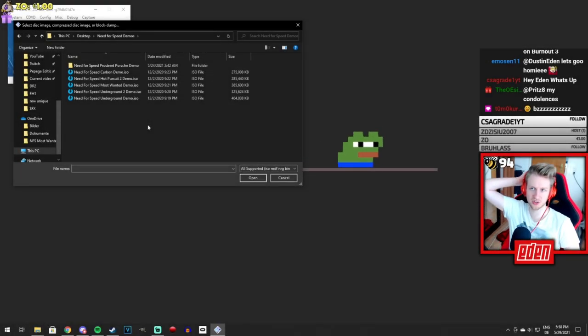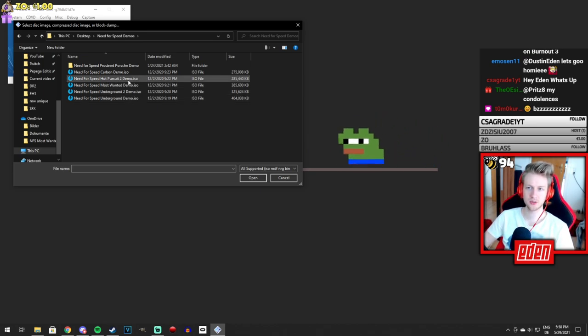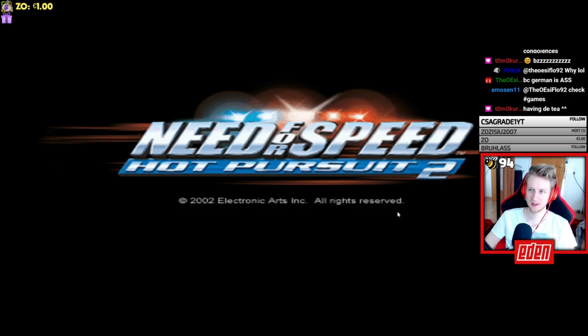We should start chronologically: Hot Pursuit 2, then Underground, Underground 2, Most Wanted, Carbon, and finally Pro Street.